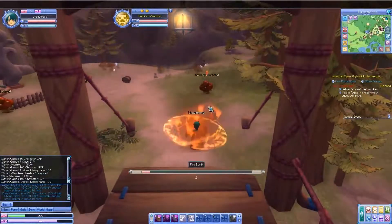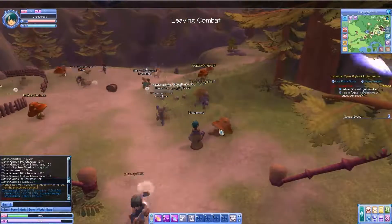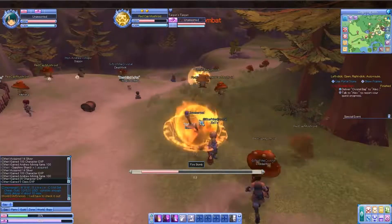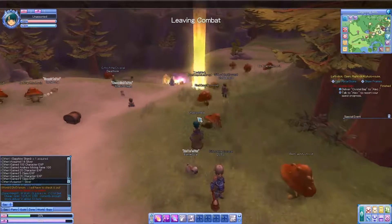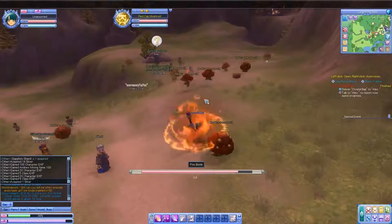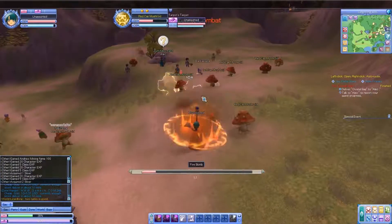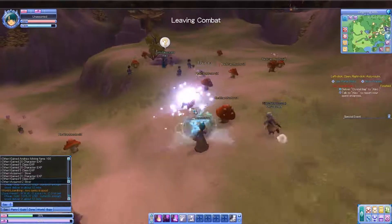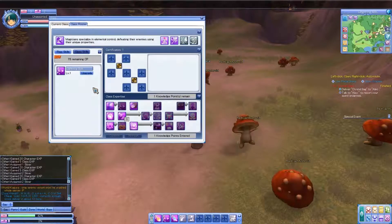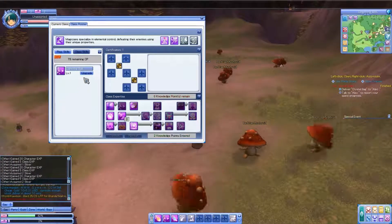I wonder how I gain class experience — let's see when I kill this guy. Yep, that's how I get class experience. I basically just have to use skills to gain class experience. One more kill — and there we go, upgraded to class level 2! I received a knowledge point, so I'll use it on that. Lightning bolt — upgrading it.